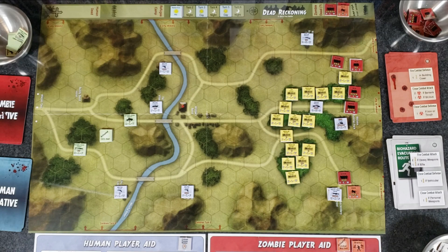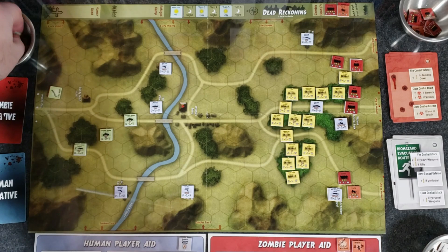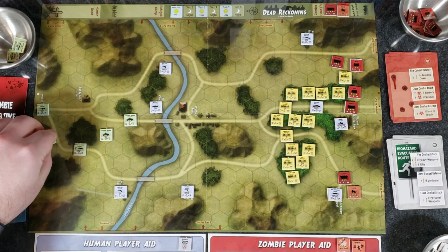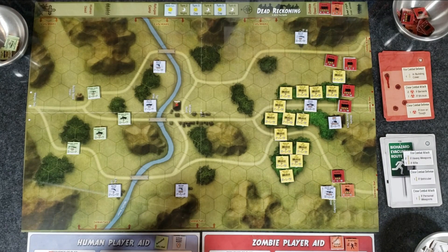That's it for the action round — everyone used their activations. I think I forgot to use the critical battle chit — but you hang onto it, so we'll use it later. At the end of the round we grab all markers back. For the next initiative: zombies get three, humans get three. That's a lull — same number means only one action is taken, and since it's daytime, the humans get one activation and the zombies get zero. So for their one action, the humans use SOS to draw another military unit — National Guard Company.